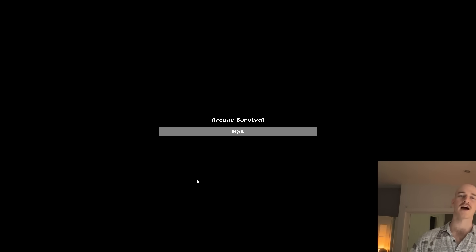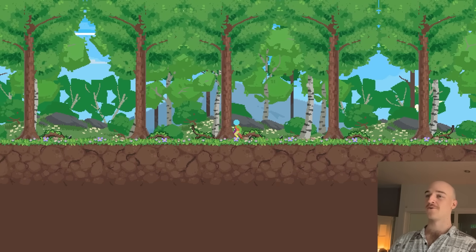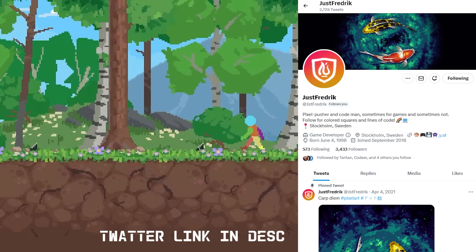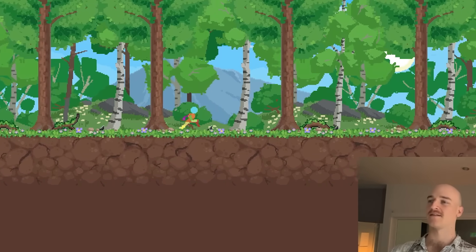Just ignore all the scuffed prototype stuff going on. Right off the bat we've got a lovely little world with the parallax going on in the background, courtesy of Fredrik, the absolute pixel chad. We've got some nice prototype assets going on — I'm just sticking to one biome for now. This is going to be the starting biome.